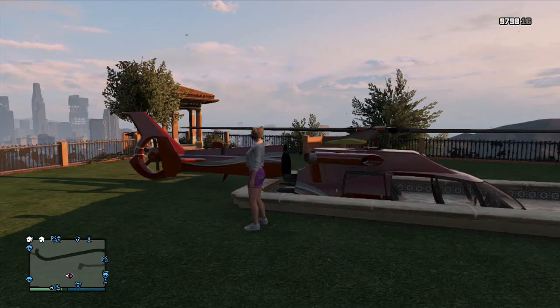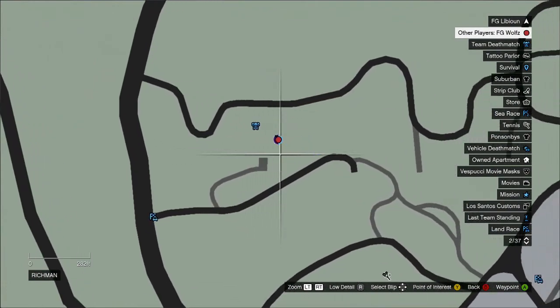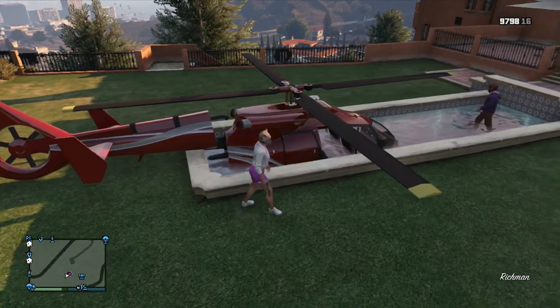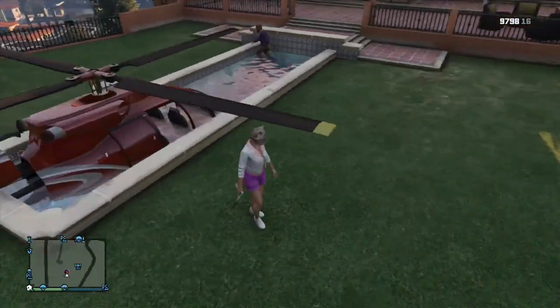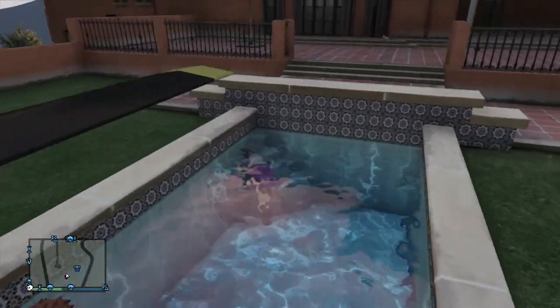What you want to do for this glitch is go to this location on the map — it's by the hillsides, as you can see on the map right now. Me and FGWolf live there. Just go there with a helicopter and park it in the pool as we did. Even though the helicopter is broken, this glitch will still work.